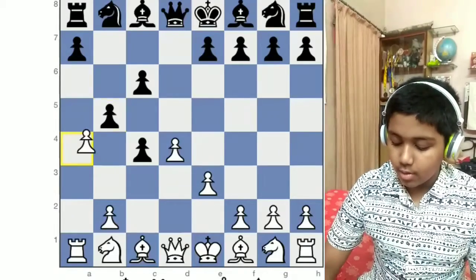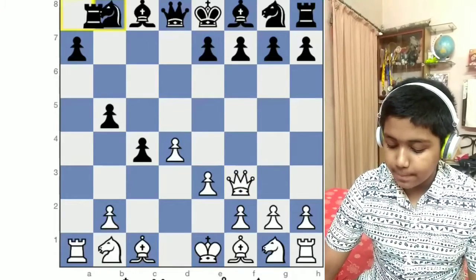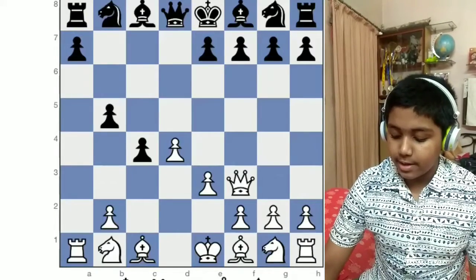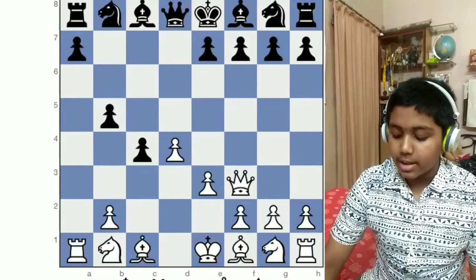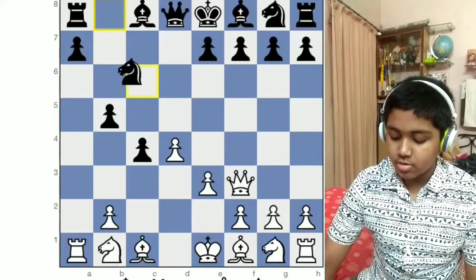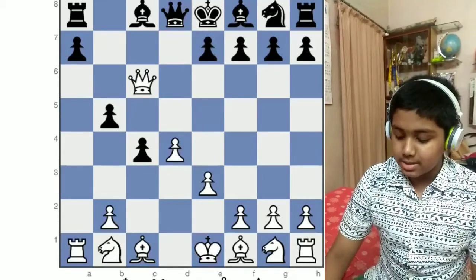After White takes, Black takes back. Then we move our Queen to put some pressure on this rook. Black has only one effective way of protecting this rook, and that is by sacrificing this knight. So after he moves the knight, we take it with our Queen.